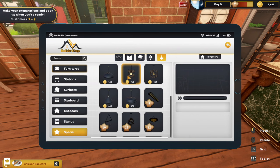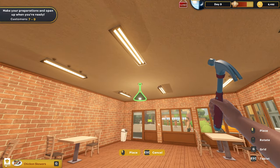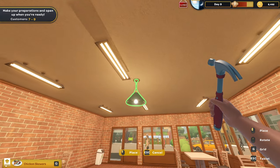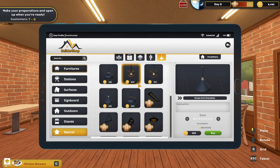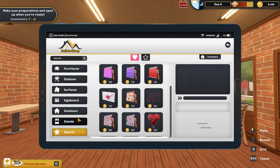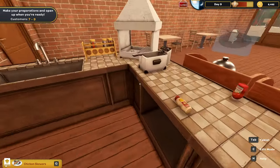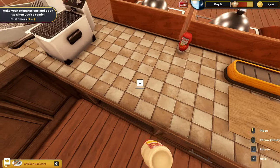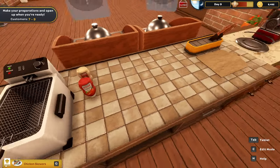Can we put up a light? We could. I'm feeling this kind of light - a simple wall chandelier. We'll set that here. Can we get rid of some of the other lights? I guess we could - maybe I don't want to do that right now. Let's leave that alone. Or did I already buy it? It's probably in my inventory if I did. So we're all good. Let's actually make some food - that's kind of why we're here, is to make food.